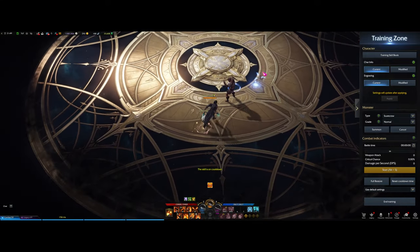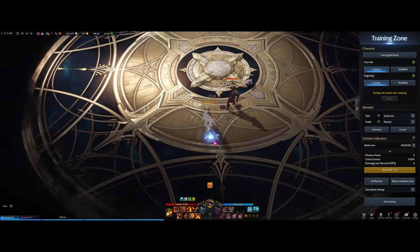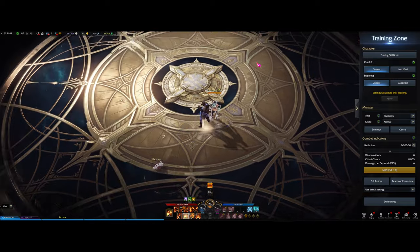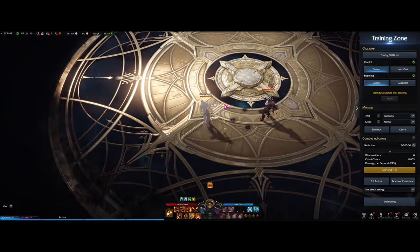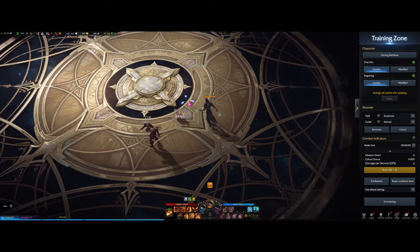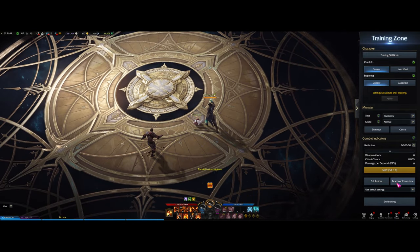Next up we have the classic Somersault Shot. With this ability you can either choose to peel or to go in — it's all up to your decision-making on whether you want to go in or get out of dodge. It covers a long distance and has a unique effect with that shot underneath you, so if you flip over an opponent they'll be in the chain anyway.